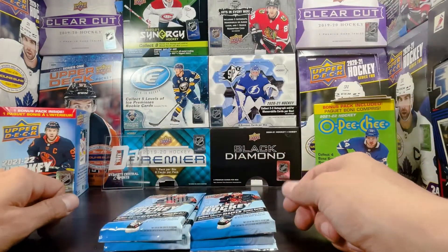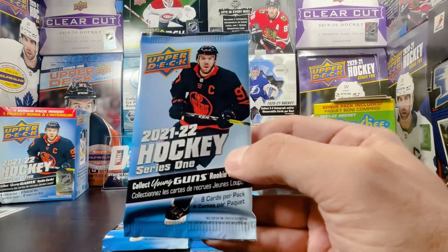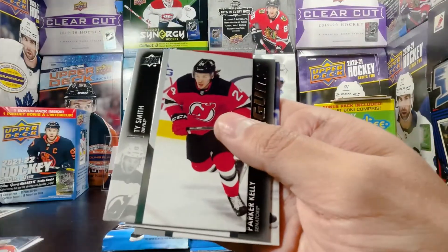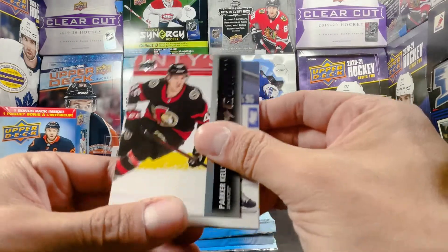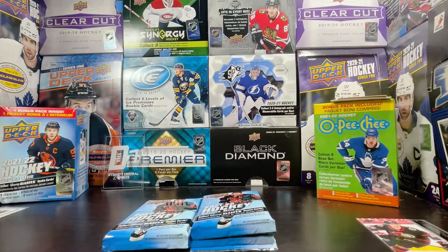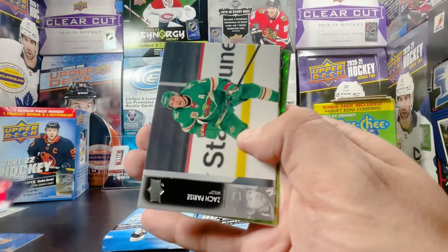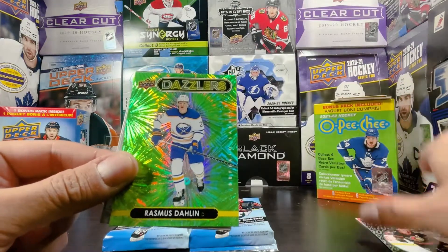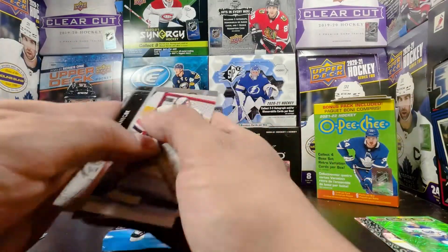Alright, we got the packs for Series One — hopefully we could get a French young gun, that would be pretty cool. Let's go — that's a nice little different design from S1 hobby. Josh Norris, we just saw him. Ty Smith, Parker Kelly young guns — I don't even know who you are, but that's one young gun already under wraps. Parker Kelly, Rody, Hall, Carter, and Petrie to round out the base. Green dazzlers coming up — we got Tage Thompson, Rasmus Dalin, green dazzlers, pretty cool card, very shiny. Vanacek, Henrik, and Troy Terry.